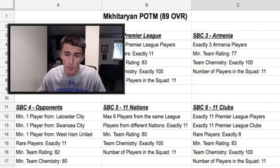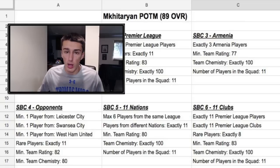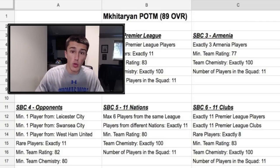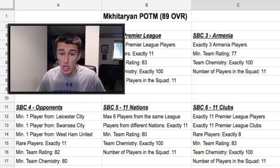SBC 6 is 11 clubs — exactly 11 Premier League players from 11 Premier League clubs, 8 rare players, minimum team rating of 83, and team chemistry of 100. You want to be picking up the cheapest Premier League 83-rated cards. There are so many cards in the Premier League between 82 and 84 rated that you'll be able to pick up pretty early, and they will absolutely skyrocket — they might even go extinct when the SBC drops. Pick up 83-rated Manchester United players specifically, like potentially Juan Mata, because those are the ones guaranteed to rise. Get into this early when they're cheap — you definitely don't want to wait until the SBC drops because then it's too late.